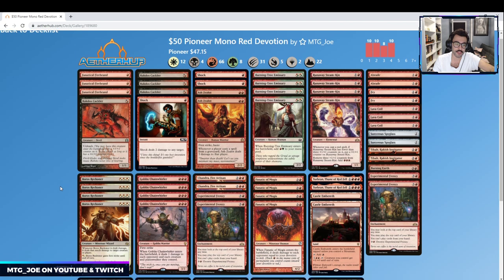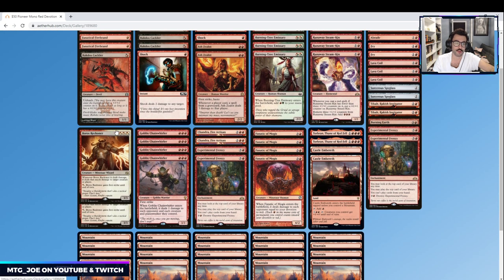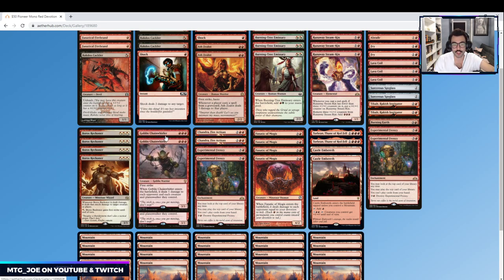In the three-drop slot we have four copies of Boros Reckoner — at one point this was close to a $40 card in standard, one of the premier mid-range aggro threats. Whenever Boros Reckoner is dealt damage, it deals that much damage to target creature or player, so you can throw it back at the opponent. For one red mana it gains first strike until end of turn. Then we have Goblin Chain Whirler — most of you are probably familiar if you played standard. It's a 3/3 first strike, so a lot of first strike in this deck which helps us trade well. When it enters the battlefield, it deals one damage to each creature the opponent controls and each opponent, which is very good against green-based decks that go wide with elves.